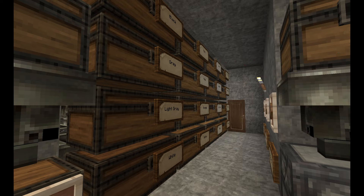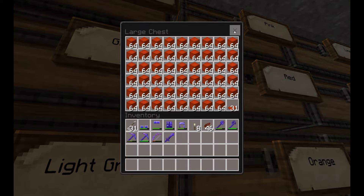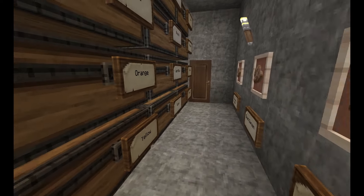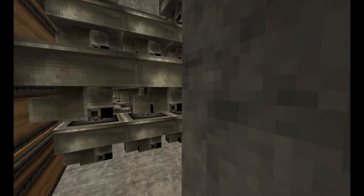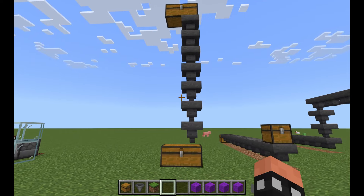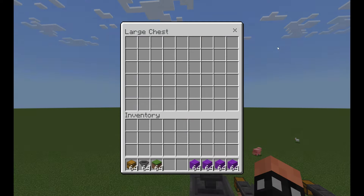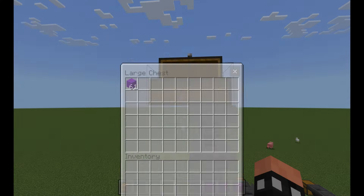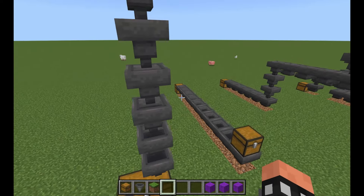My farm feeds into 16 different double chests, one for each color. The chests are fed by a series of hoppers all linked together. It's more efficient to alternate chests and hoppers, but if you have an iron farm, it doesn't matter much. You can string hoppers together to transport items from one area to another, working vertically, horizontally, or a combination of both.